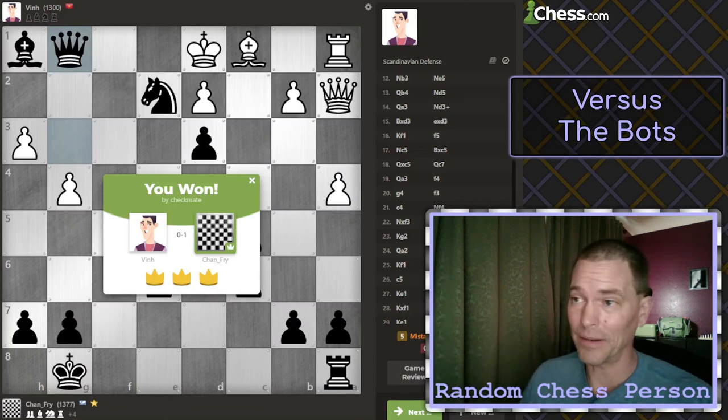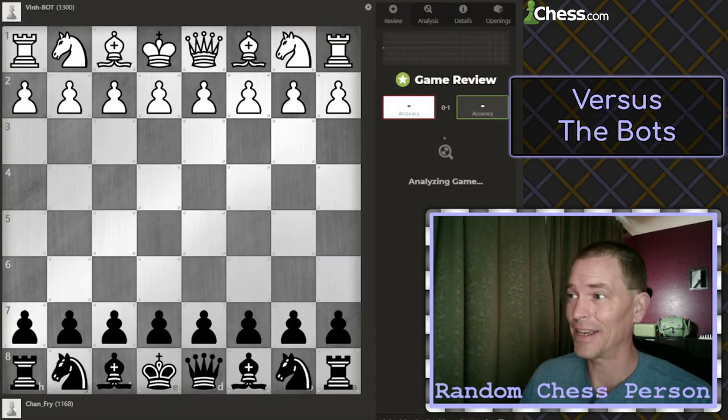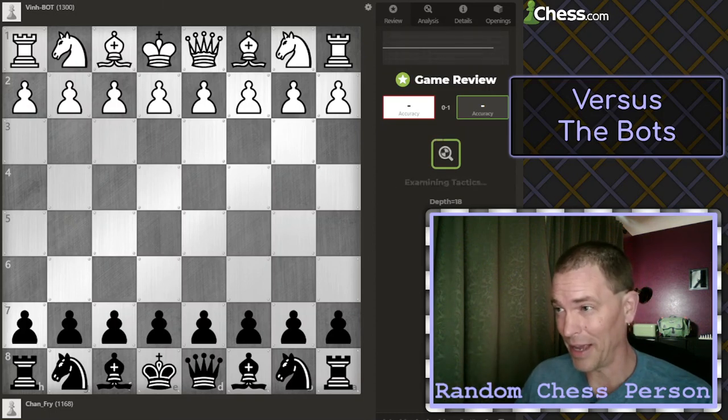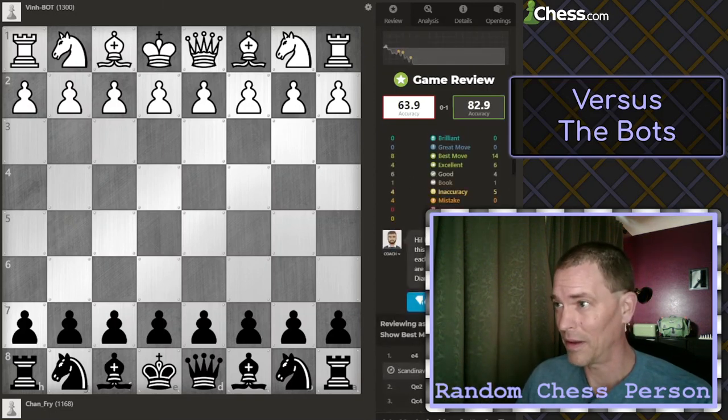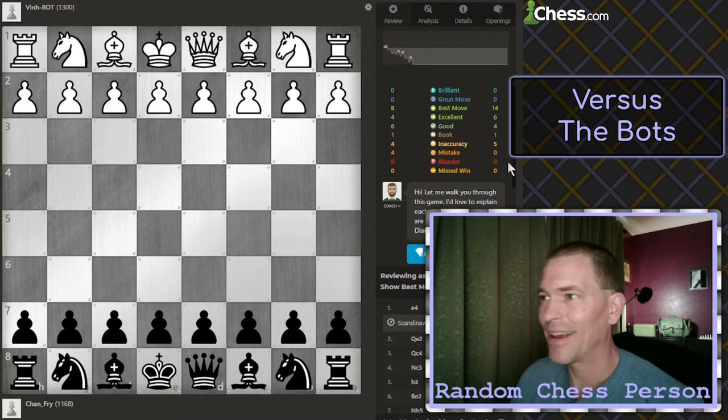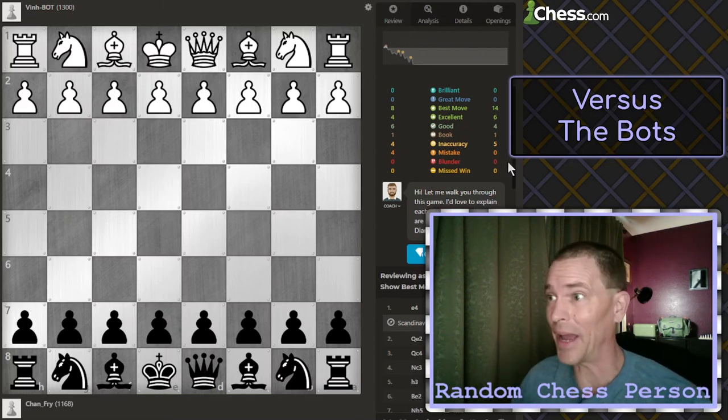Thank you for watching. I'm going to run the game review just out of curiosity to see how poorly I did, because it feels like I did pretty well, including that checkmating plan at the end which I think was foolproof. It says I did 82.9. No blunders, no mistakes — look at that! Because in the last game I had five mistakes and three blunders or something like that. I only had some inaccuracies, but Ven didn't blunder either.